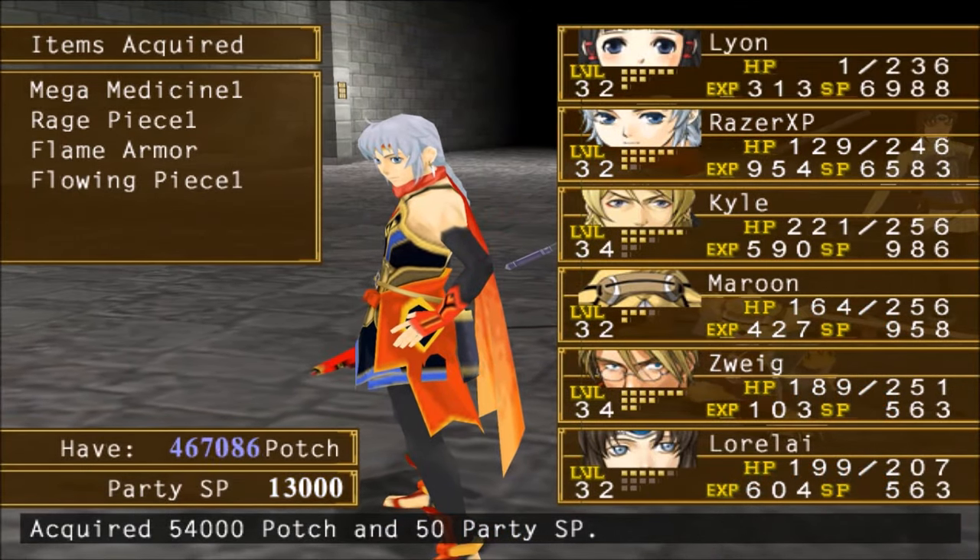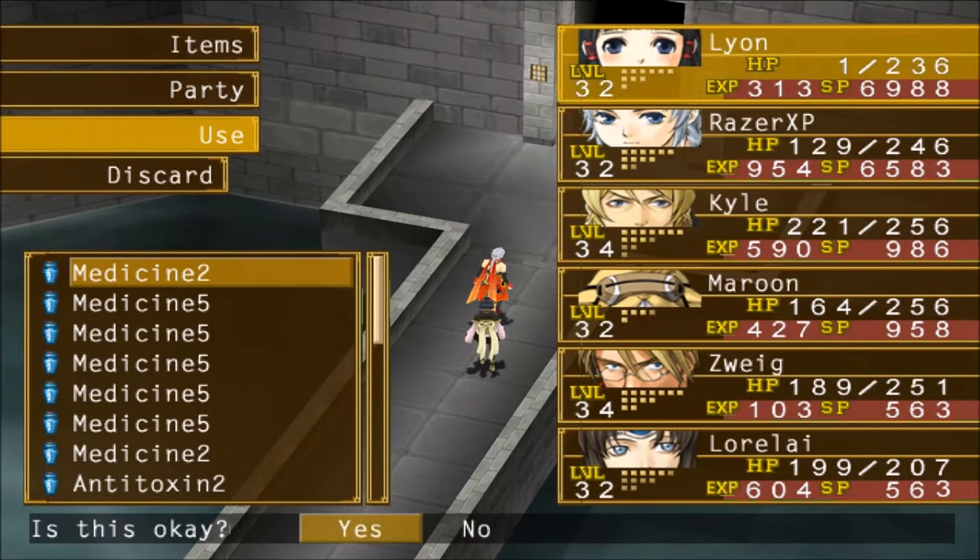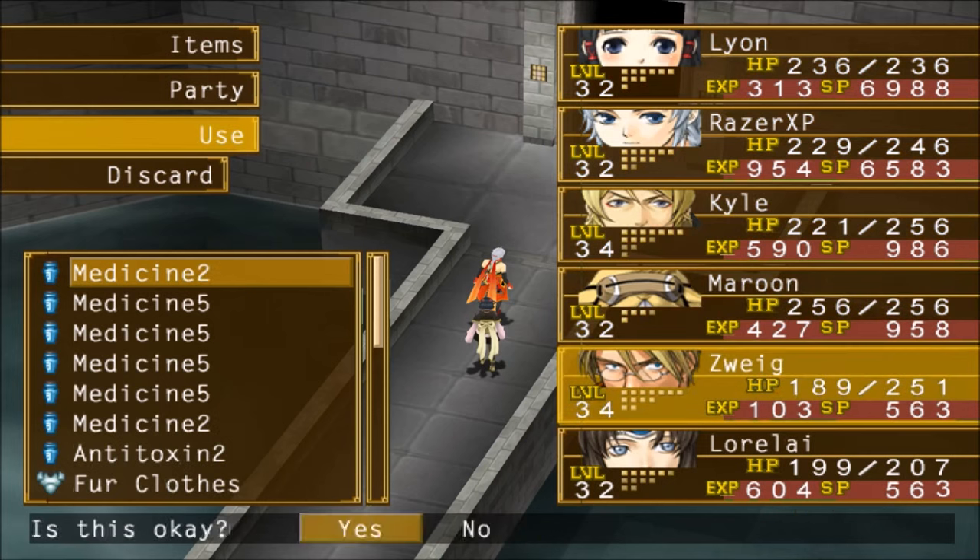And we get a bunch of stuff — Rage Peace, a Flowing Peace. So that's number three of each of those, I think. 54,000 gold because of Egbert and the Prosperity stuff the main character has. 50 Party SP, a Mega Medicine, and a Flame Armor. So very nice, a lot of stuff there. It's a shame Leon didn't get any EXP, but oh well. I don't think the main character leveled up anyway, so she probably wouldn't have either. Alright, let's continue on — go deeper in now. Let me heal up some just so Leon doesn't die. We'll probably get fully healed or something, but I'll just go ahead and heal anyway, just to play it safe.